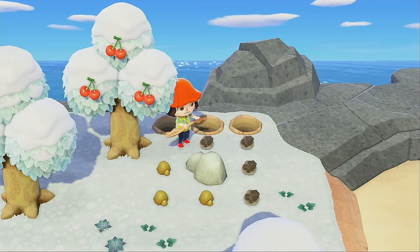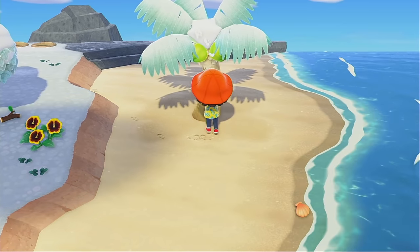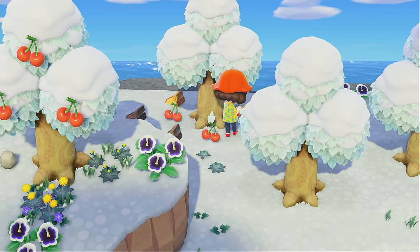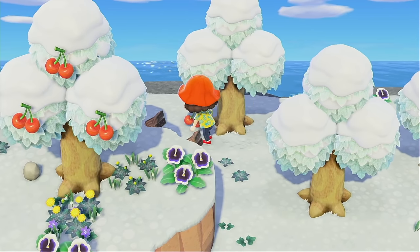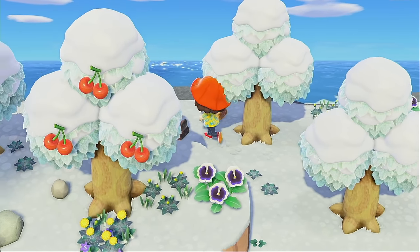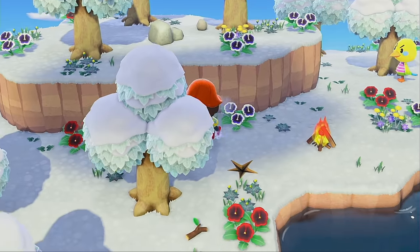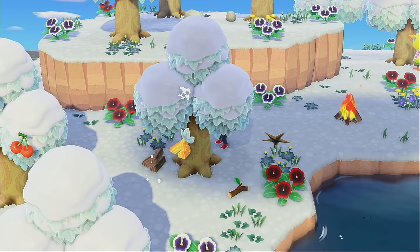We gotta grab some coconuts for sure. I really want some new clothes — that would make me really happy. I don't like this pineapple shirt, I don't like these skinny jeans. The hat's okay. I don't like the red shoes.